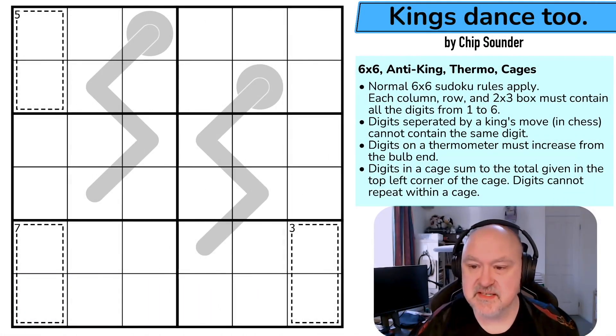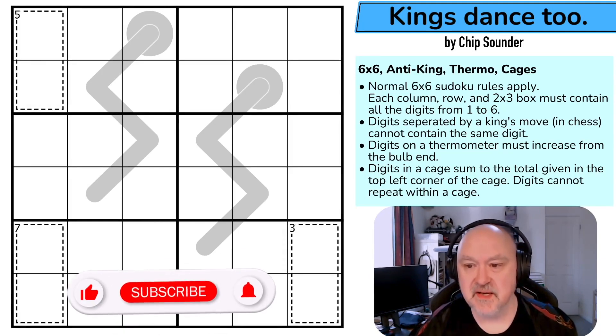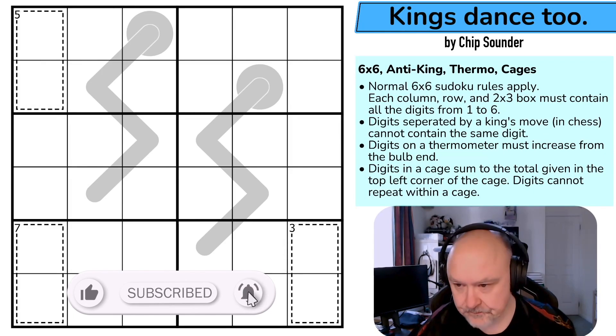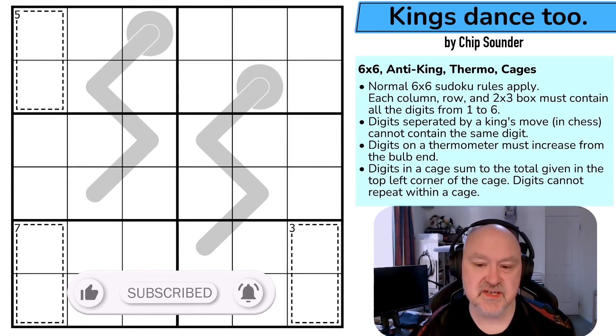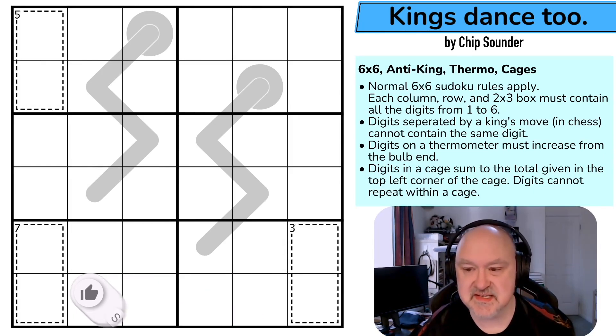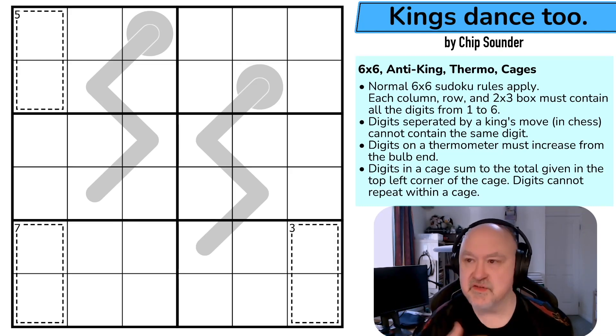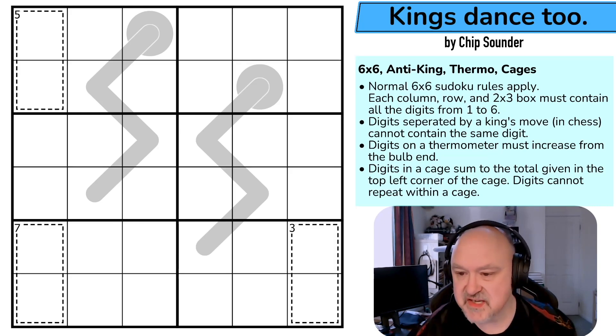Hey, this is Bremster and today I'm recording the fourth puzzle in what was submitted to me as the Templar set from Chip Sounder, which is some of Chip's first puzzles. These are six by six Sudoku which I believe all involve a chess constraint. I haven't looked at any of the next puzzles yet but this is the impression I'm getting. So this is King's Dance 2 by Chip Sounder. Link below to the puzzle. Let's just get into it.